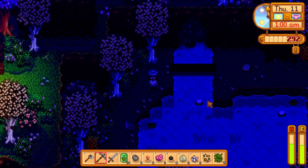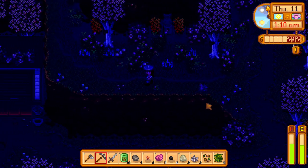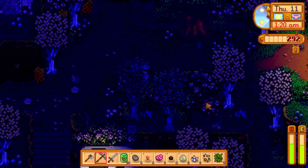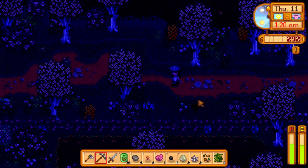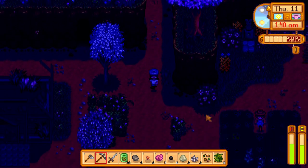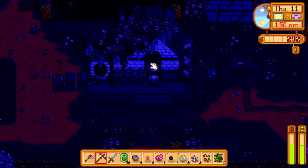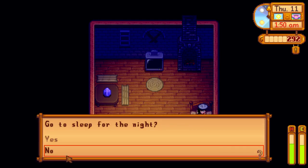Feeling pretty confident I can get home before passing out, but it doesn't always work out. Only have 292 gold so there's not much they can take, but I should be smarter about this. I hate passing out literally on my farm minutes from my house. Go go go — got home safely! Oliver's on my bed. 150 gold — we did it, let's go to sleep.